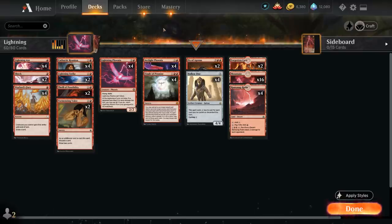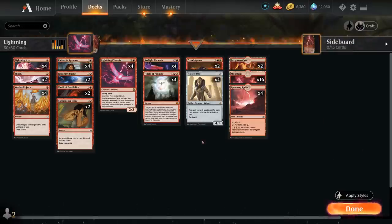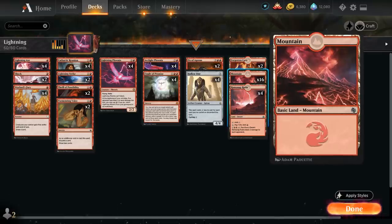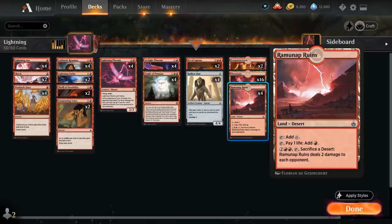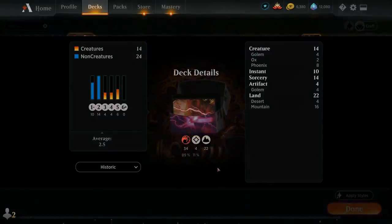That's pretty much the entire deck. Going over the mana base, we've got two copies of Forgotten Cave which we can also cycle for one mana to help with Hollow One, and then 16 basic Mountains with a Lightning theme from Jumpstart, as well as four copies of Ramunap Ruins which can help us close out the game by dealing two damage to the opponent when we sacrifice a desert.